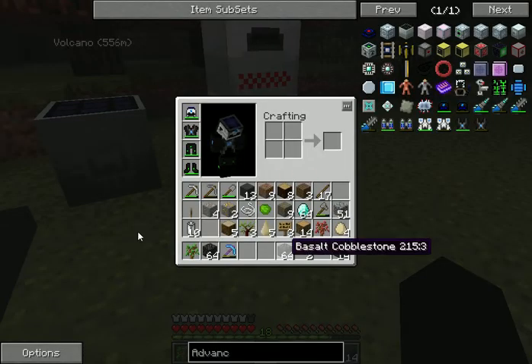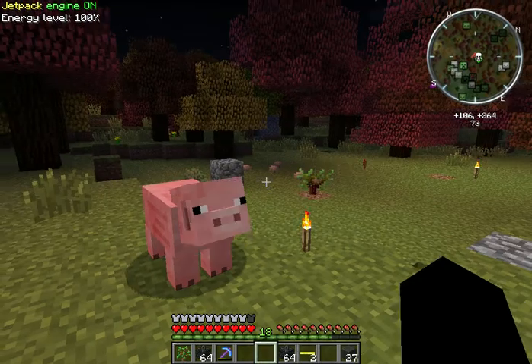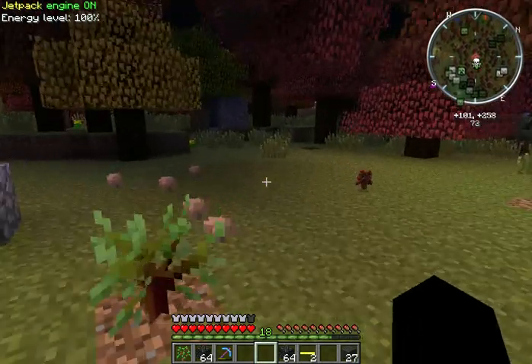Why I have this stuff is I'm going to make a deal with a guy to get 64 slime balls for eight stacks of basalt pavers. Since basalt is pretty easy to get, it just takes some time, I figured it would be a good deal. And once we get slime balls, we can make an extractor, so we can get rubber.